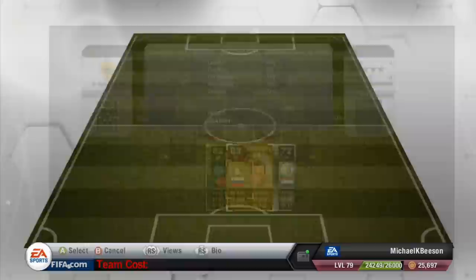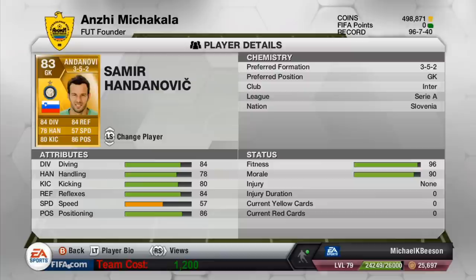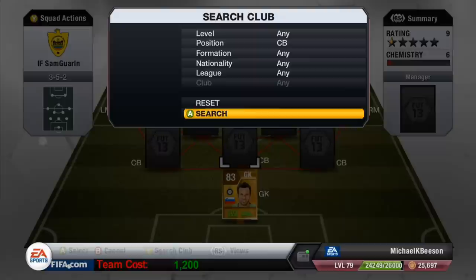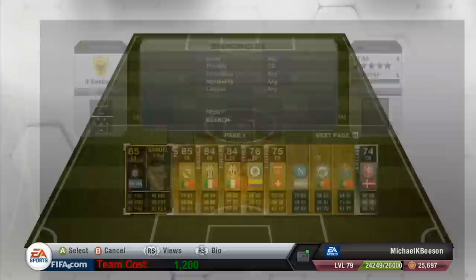Let's start off with the goalkeeper. First of all we've got Samir Handanovic in goal — he's a monster in goal. In my personal opinion, he's very good at one-on-one situations; he can make himself absolutely massive against a striker. But other stuff he can be a letdown.